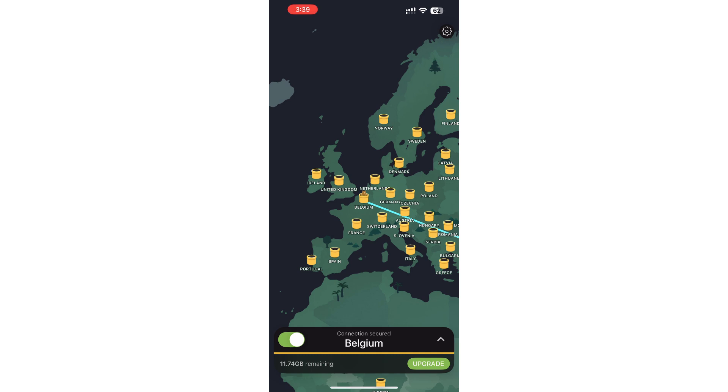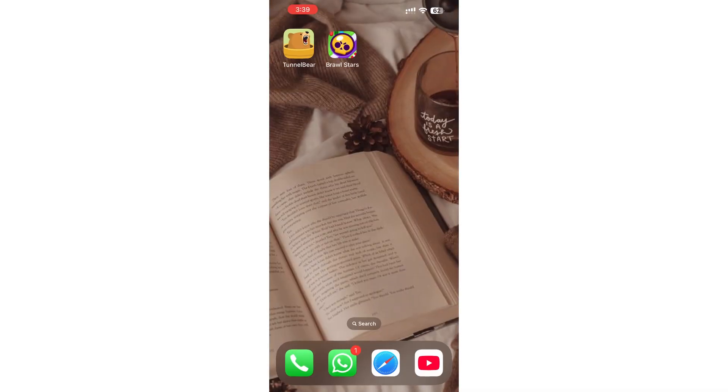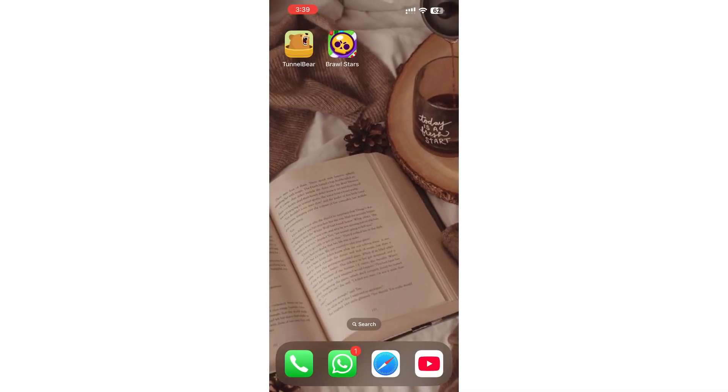After selecting your location, toggle the VPN on. You'll need to allow the app to establish a VPN connection, so when prompted, click Continue or Allow. TunnelBear will now connect to the server you chose.